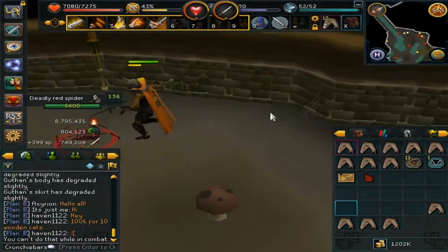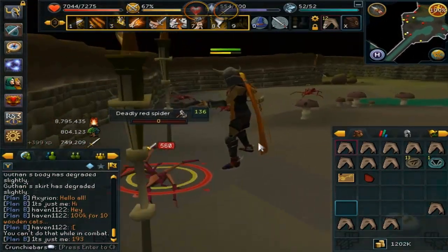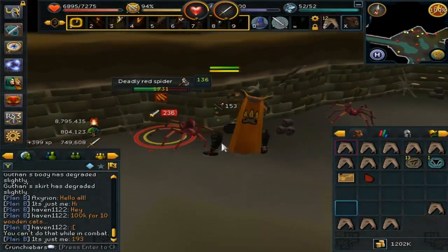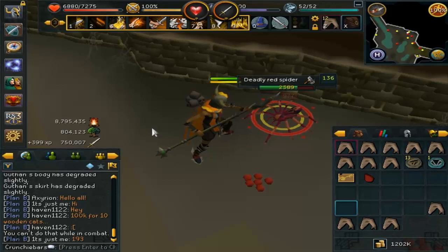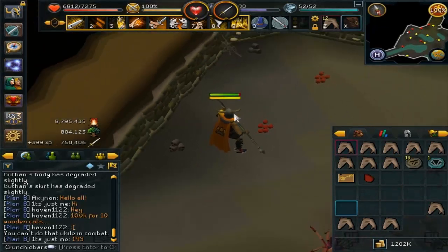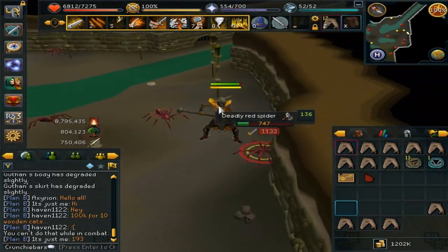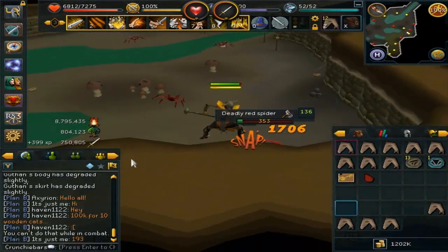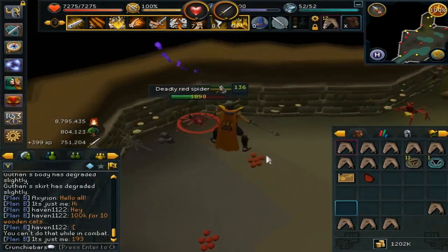I managed to level up to 82 attack, so I'm getting there. For those unaware, I'm aiming for level 90 so I can use drygores. The plan is once I hit 90 and buy the drygores - hopefully I'll have enough money from loot and what I've already got - I'll be able to tackle high-level monsters and get back into bossing. I had so much fun bossing with you guys before; it's great to communicate and team up. I might also get some streams going again fairly soon once I've leveled up a few more combat levels.